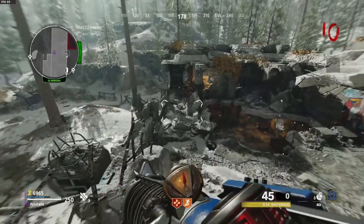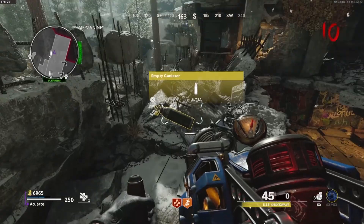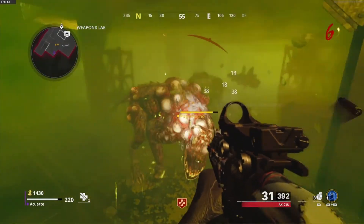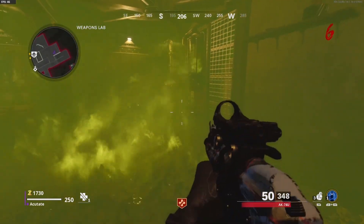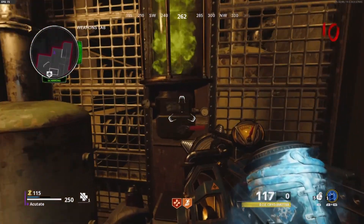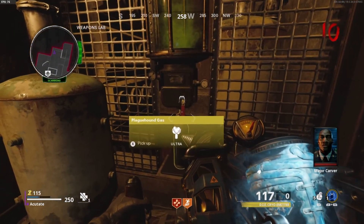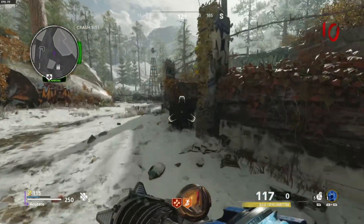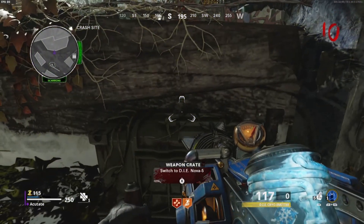The next upgrade is the gas upgrade, so go back to the roof of Noct and suck this gas canister up. Once you're done, run over to Deadshot Daiquiri and start filling up the container with gas. Once you're finished, place the canister and let it fill up with gas. Then head over to the plane section of the map and get your third Wonder Weapon upgrade.